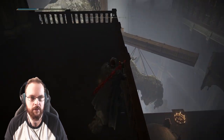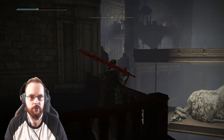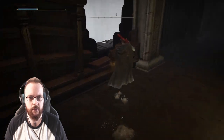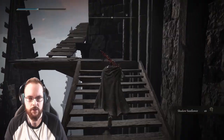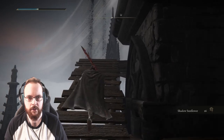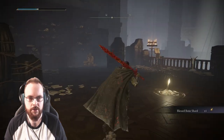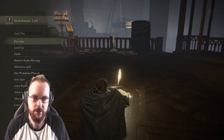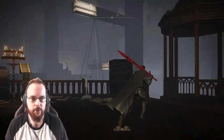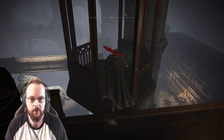I jumped down here and there are bats at the top. How am I supposed to get higher? There's a way out here, maybe? Careful about bats — this looks like it goes upwards. Shadow of Sunflower, okay. Try not to get killed by bats. Blessed bone shard, I'm sure. Now hang on a minute — what do we have here then?